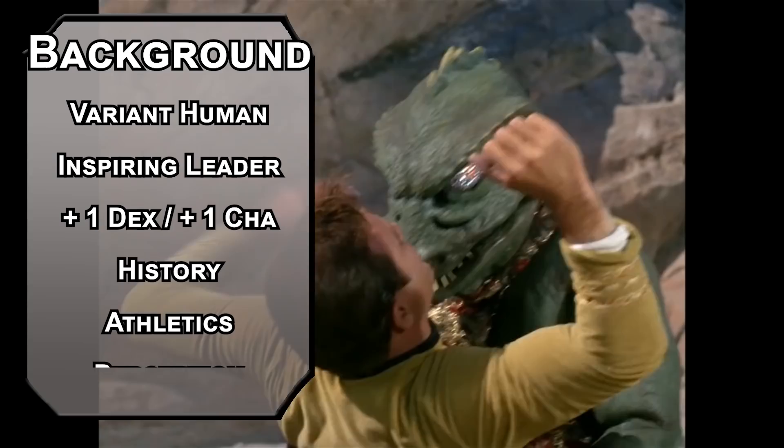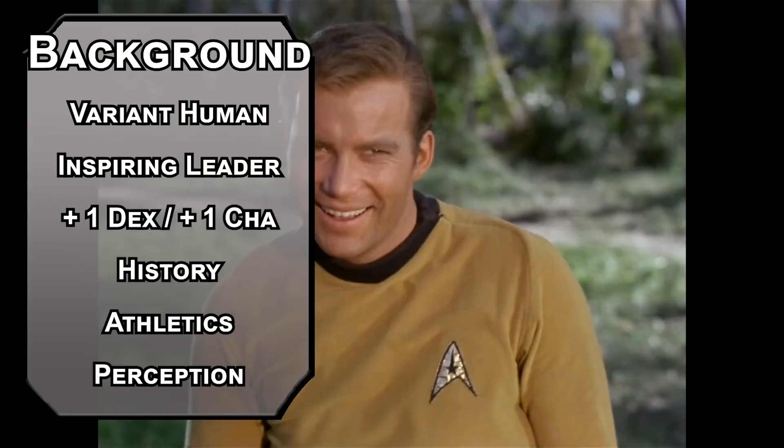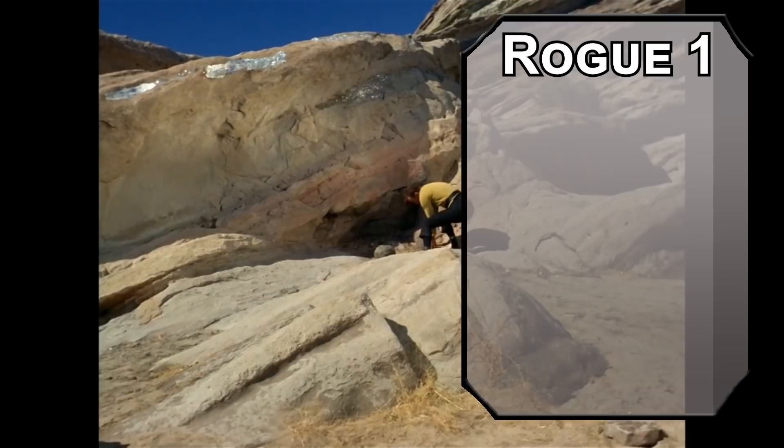Take History for your skill of choice, and the Sailor background for Athletics and Perception. The Federation is kind of military, but you're mostly supposed to just be boldly going places, not boldly blowing up places — though you do tend to blow up a few places here and there. We'll kick things off as a Rogue — they get a lot of skills and are the most likely class to cleverly exploit gaps in rules their way through school.